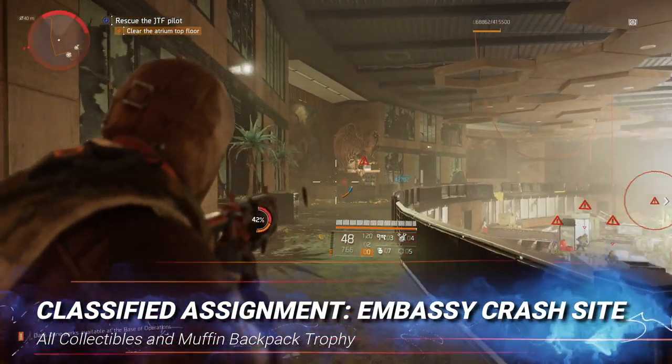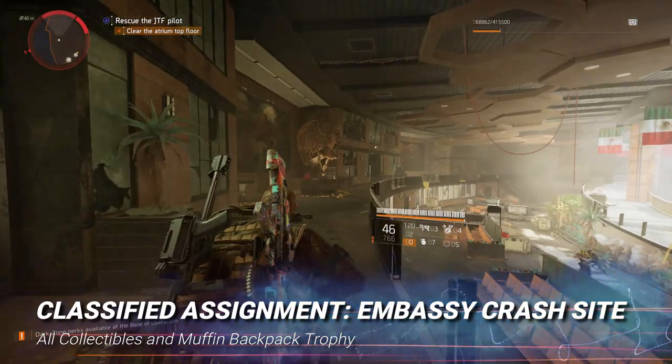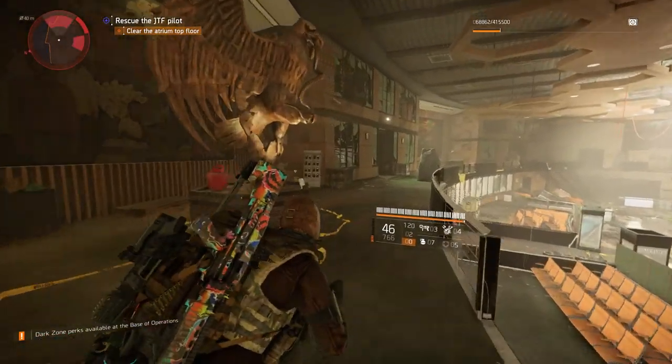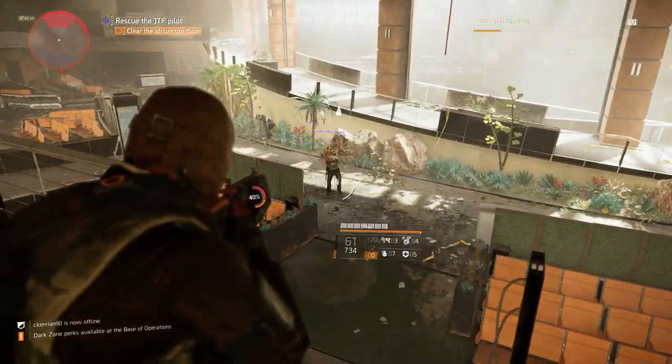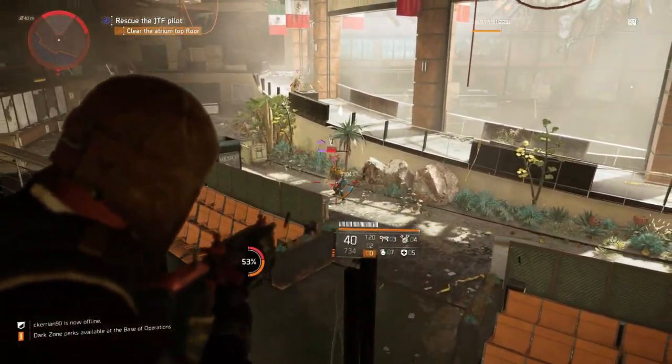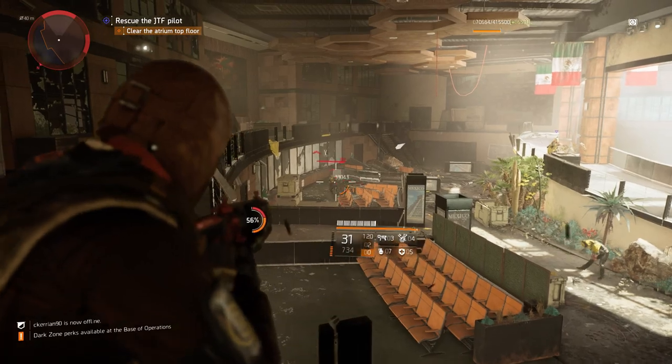Hello Agents, in this video I'm going to show you the Embassy Crash Site Classified Assignment in The Division 2. This came out today with Title Update 6 along with another Classified Assignment.